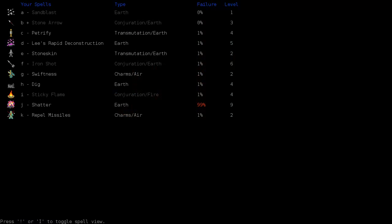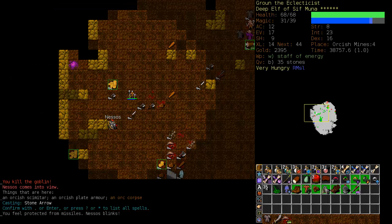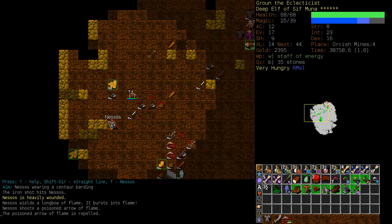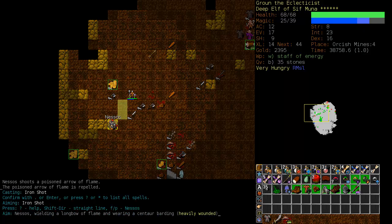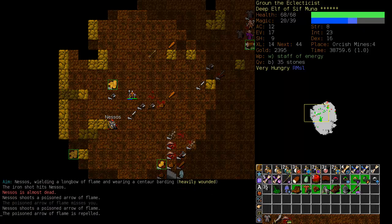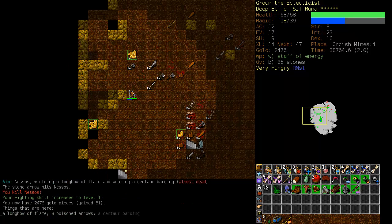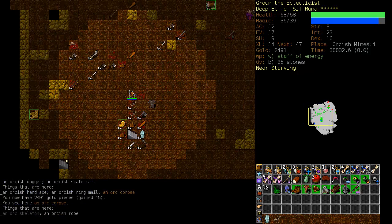Okay, we've got almost a full complement of mana. I have to remember we have Sticky Flame available. We are immediately going to put on repel missiles. Nessos fires poison arrows that usually have fire associated with them, and he fires them rapidly — does a lot of damage. Luckily I have a buckler and some relatively moderate armor, so I think I can spare a couple of turns without being killed. We are going to hit him with an iron shot immediately. That took him down to about half health and he did no damage on us — our repel missiles worked beautifully. One more, and he is almost dead. I believe we can finish him off with a simple stone arrow. There we go.